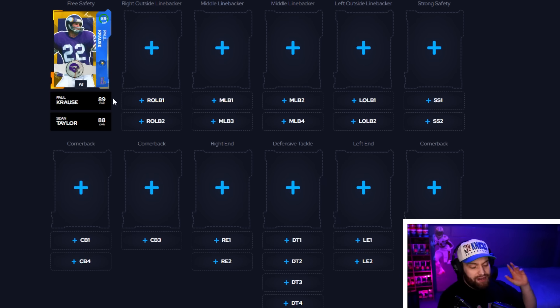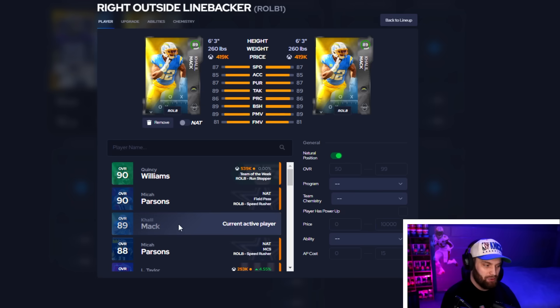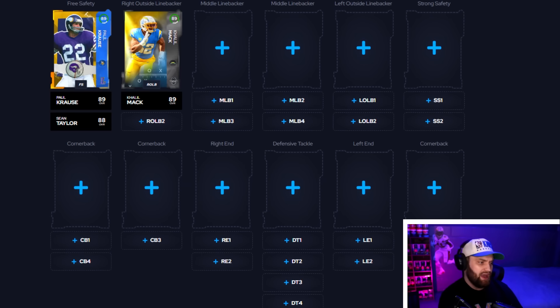Moving to right outside linebacker — Micah is the best in the game but he's not obtainable yet, even with the XP glitch from last week. So I've got to go with Kala'i Mak. When you look at him compared to other guys he still looks very good across the board. LT's still really good, the free Micah is still amazing, but I've seen Kala'i Mak absolutely wreck havoc against me and for me in online head-to-head.